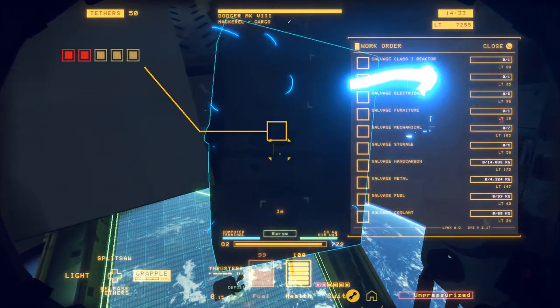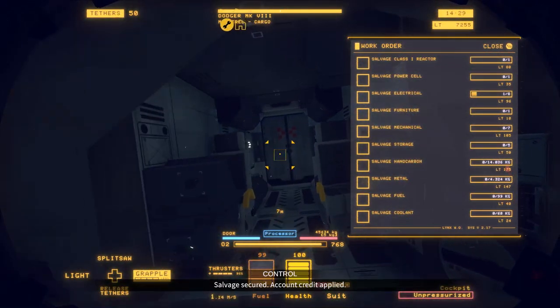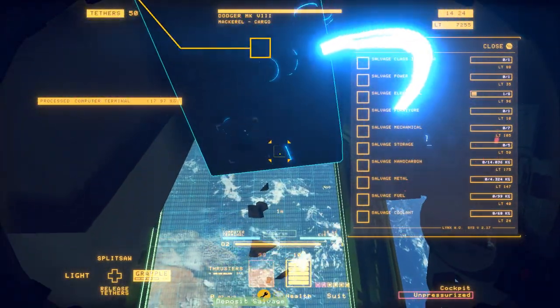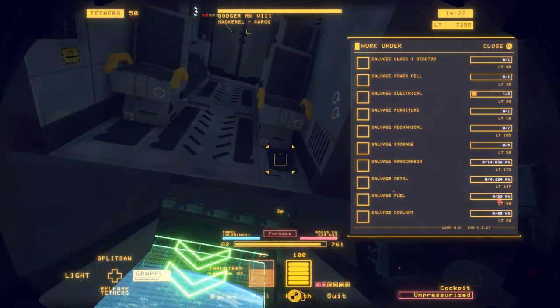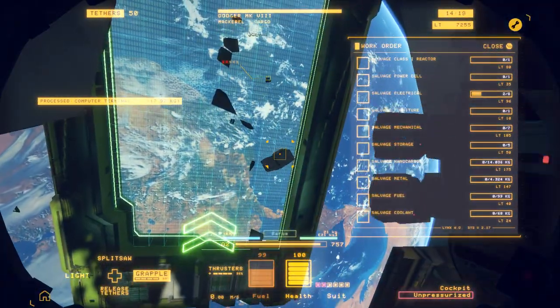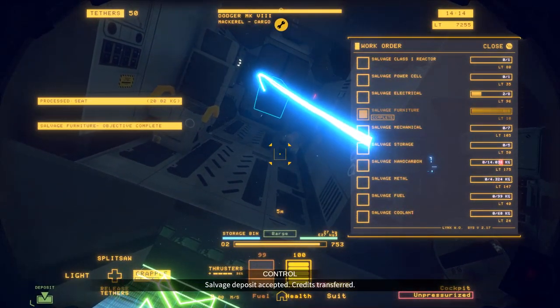First thing you want to do is grab all of the electricals you can out of here, and then grab the furniture. We're gonna need five pieces of storage — that's the furniture objective complete.